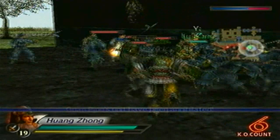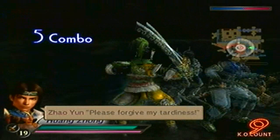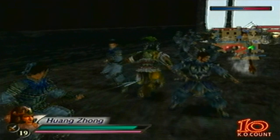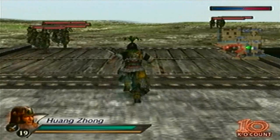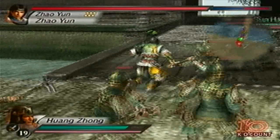Alright, Guan Ping is down — one down, 3 more to go. I'm going to wait for Zhao Yun to come to me. I'm going to use that battle axe to my advantage. I'll run and grab the battle axe. Is he following me? Yes, he is. Perfect.